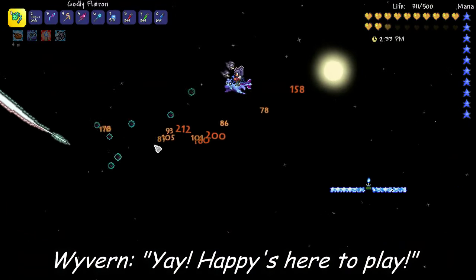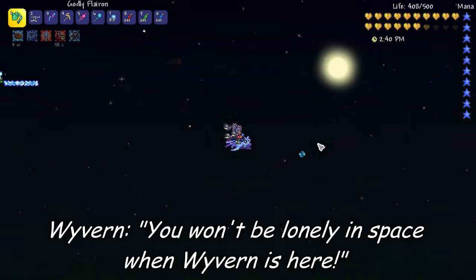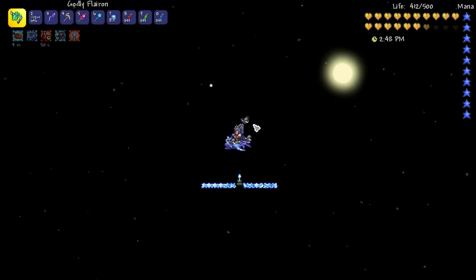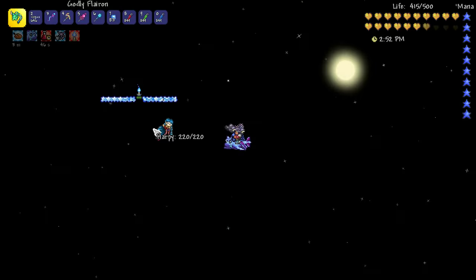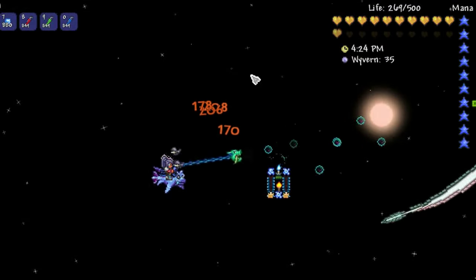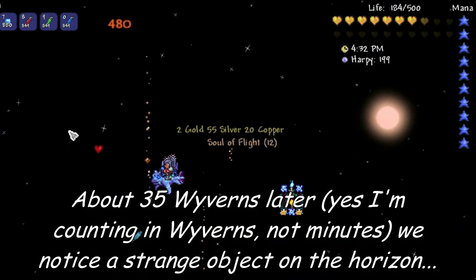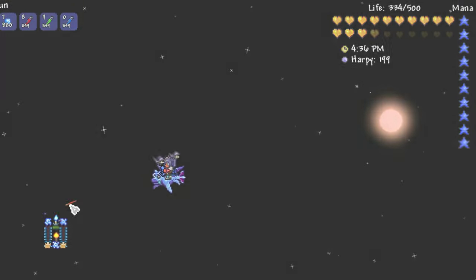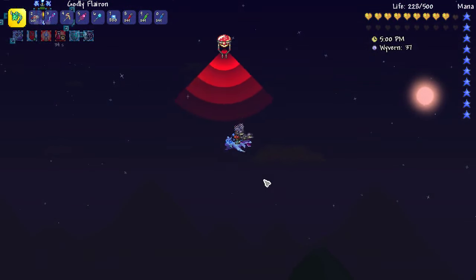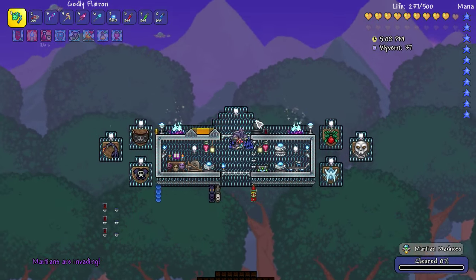Careful what you wish for, huh guys? The reason I'm not going to use summons up here is I can't remember if they auto-target Martian Probes, and I'd rather not find out the hard way. I'm just going to fight them manually. Obviously you guys don't need to hang around and watch me fly around this little ice platform, so I'll see you on the other side. And we found the Martian Probe! Woohoo! It took a while, but we finally did it. It's go time, people!